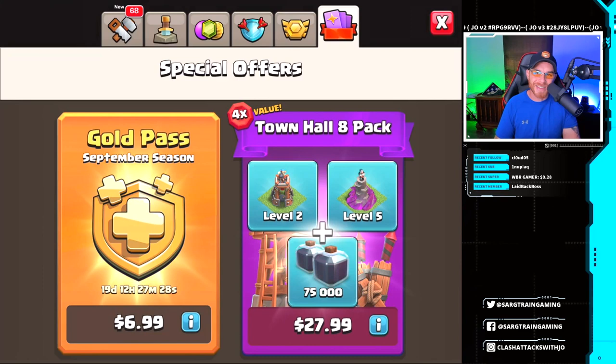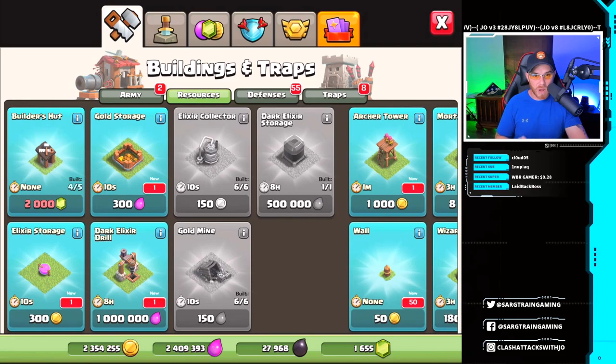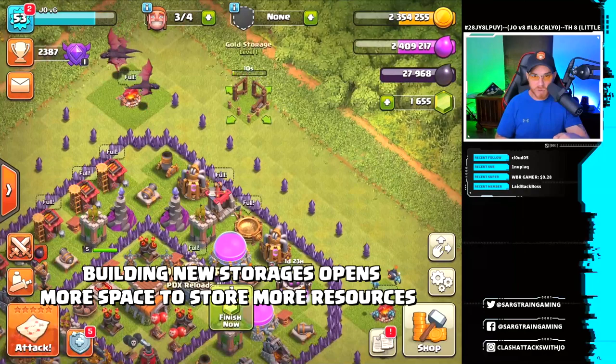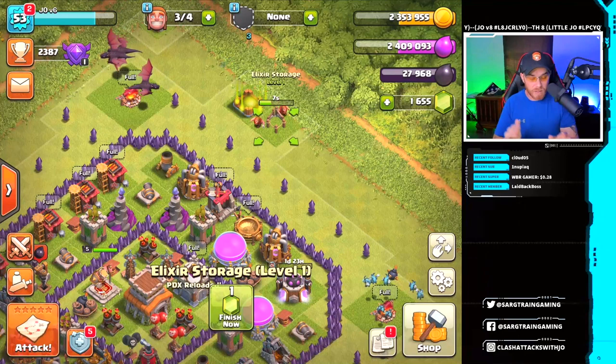68 new items. It's been a while since I've been in Town Hall 8. So we got some dark barracks, a dark spell factory — that's going to be important. We're going to have to build that very soon to unlock the poison spell. For resources, we got a gold storage and an elixir storage. I'm going to start off with those because we need to increase the amount of gold and elixir we can store on our base. That is extremely important.